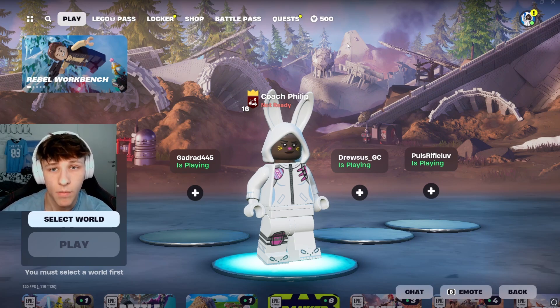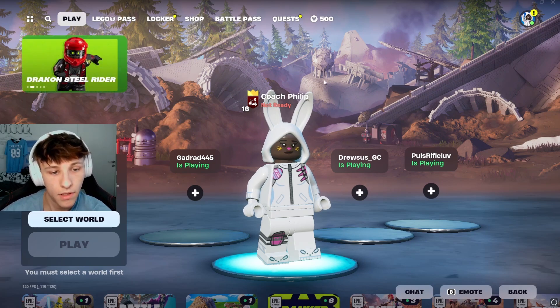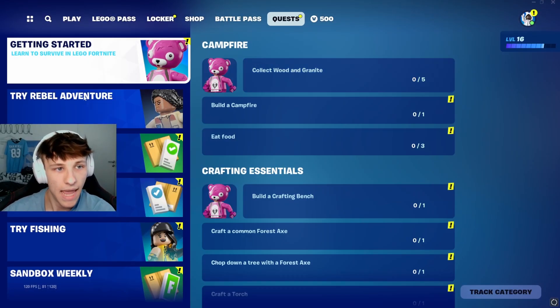It works the same way as with Battle Royale. Once you're in the LEGO Fortnite screen, once you're in the LEGO Fortnite lobby, then you can check your quests right here. Go to the top and you can see your quests.